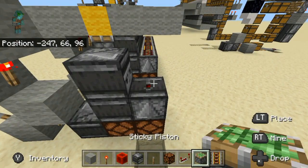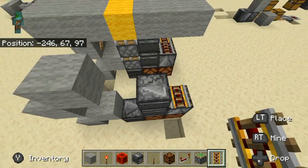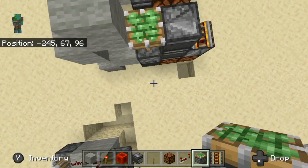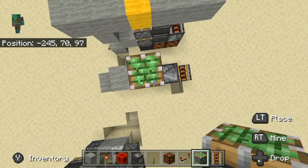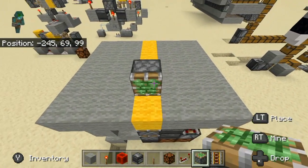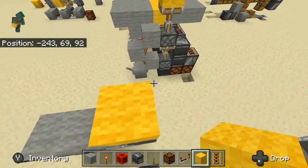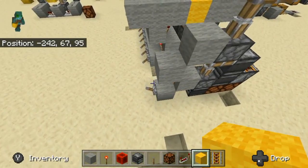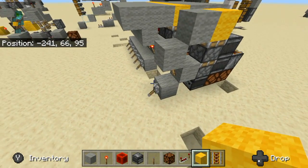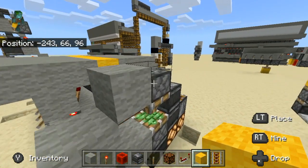Fourth and final observer facing this way, but one block higher. Then place your rail in here and we are nearly done. Just place your pistons in. Now after that is done, you can place in the block that you want to extend and retract. As you can see, it's already activated and it's working very great.